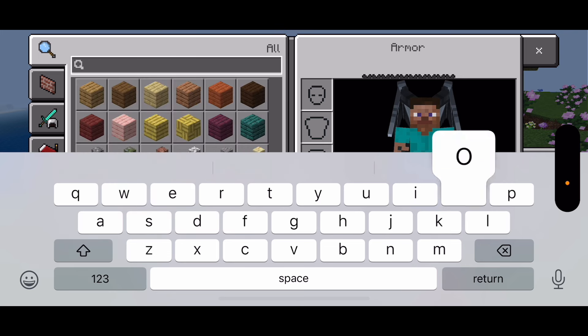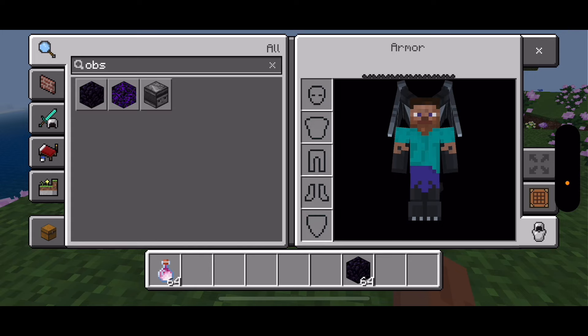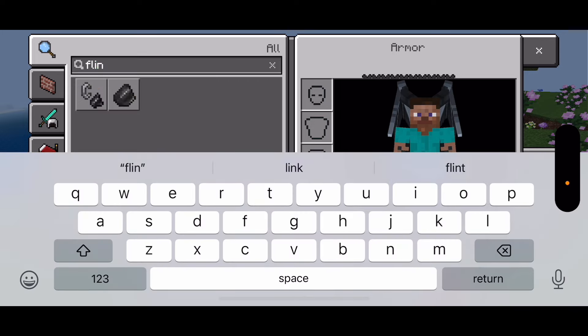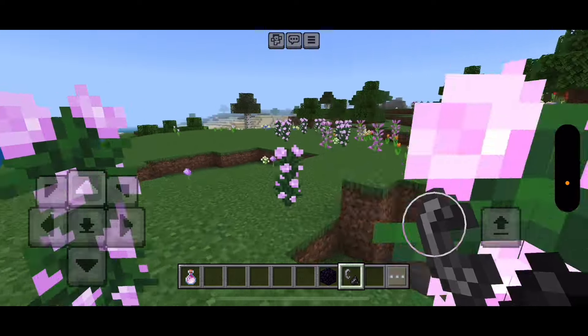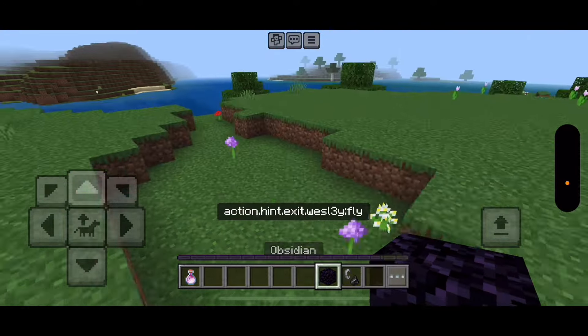Nether. Okay. Obsidian. Flint. Flint and steel. And again, all you have to do is go to the Nether and get, with the glass bottle, dragon's breath.